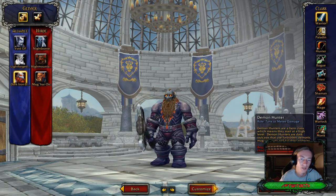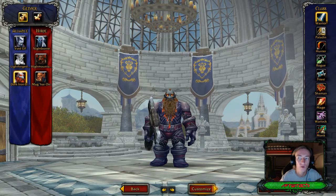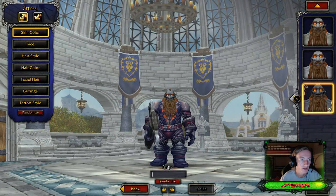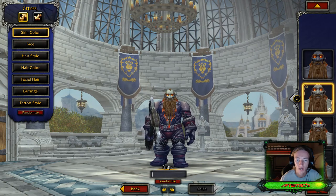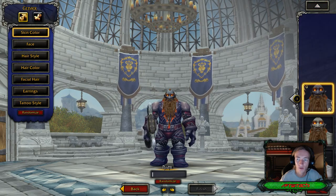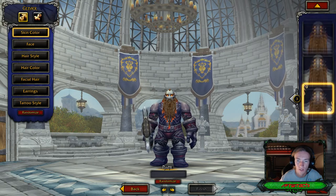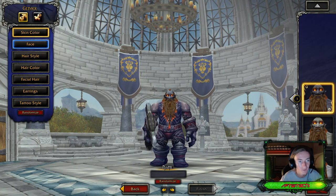We're going to keep it simple and use the Warrior on both. The Dark Iron Dwarves can be a warrior, paladin, hunter, rogue, priest, shaman, mage, warlock, and monk. Jumping into the male options, starting with skin color — there's a darkish ashy feel, and you can get a lighter touch as well. There are only four options for Dark Iron Dwarves at the moment: two dark skin tones and two light skin tones.